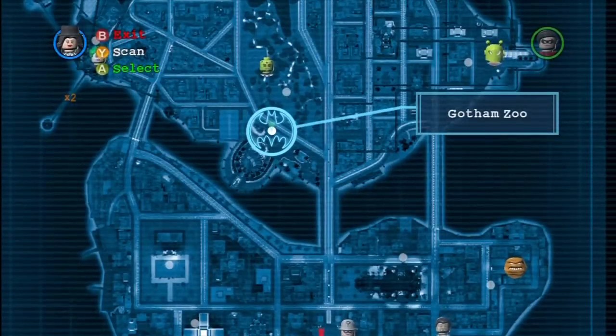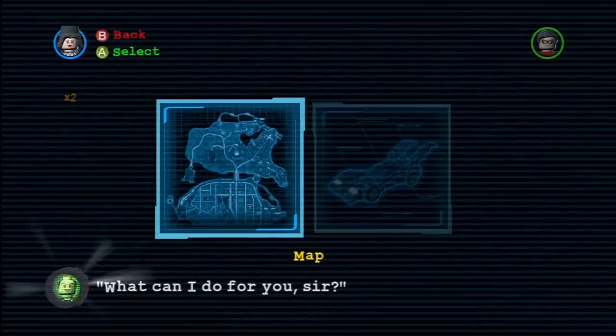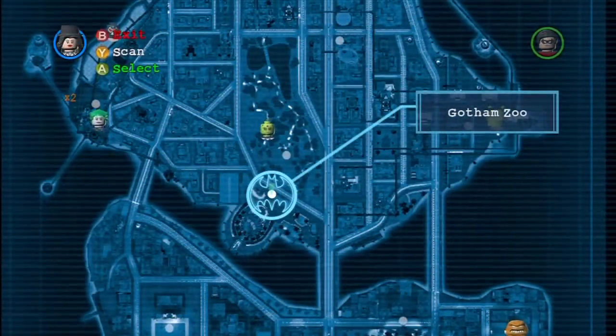Welcome back guys, my name is Blitzrunner, back at you with another episode in the achievement guide for Lego Batman. What you want to do for this one — it is of course Gorilla Thriller.